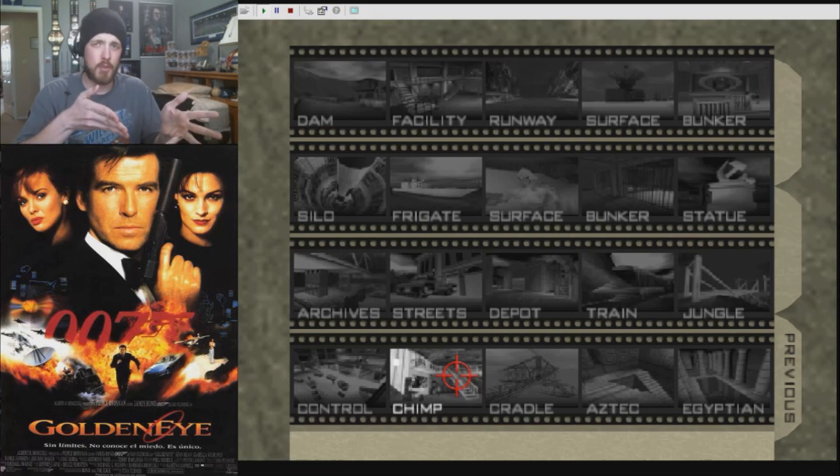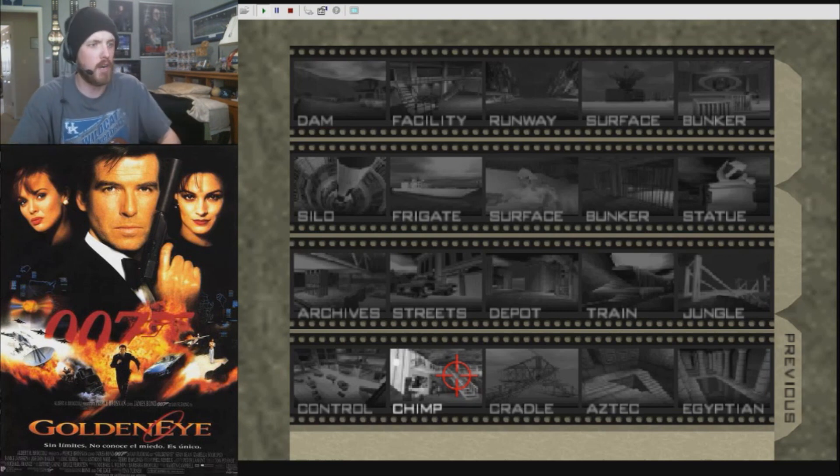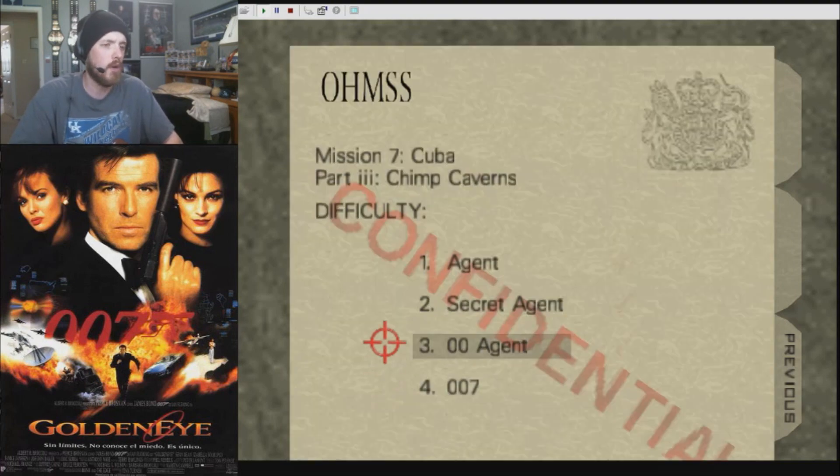Not going to waste any time on the intro today because I'm pressed for time, and because this crappy little $5 USB splitter that I bought on TopHatter keeps crapping out on me. So let's just get right into things. This is Chimp Caverns by SarahML. These are available on n64vault.com for you to download and patch on your own and see what it's all about.